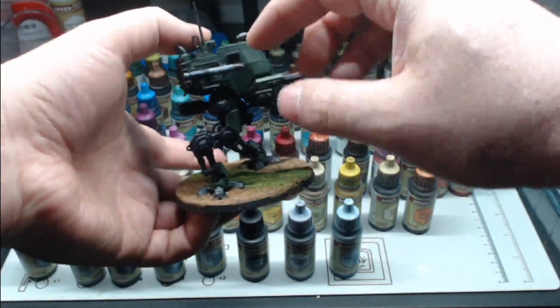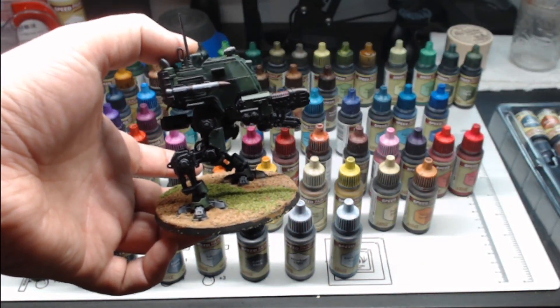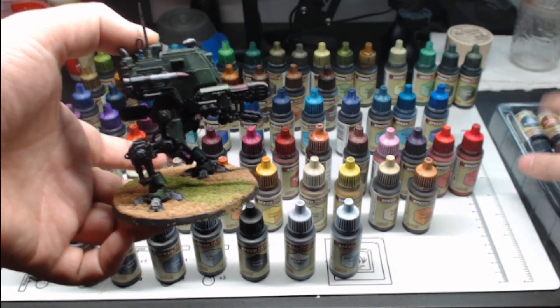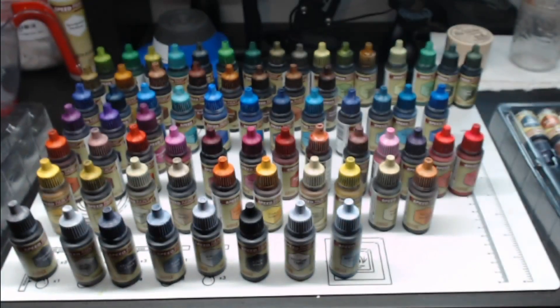Some of the steel for the chainsword and for the missile specifically as well. I used speed paints — the steel — and then I went over it later with some other paints. The white for this paint covers way better, way better than Apothecary White.